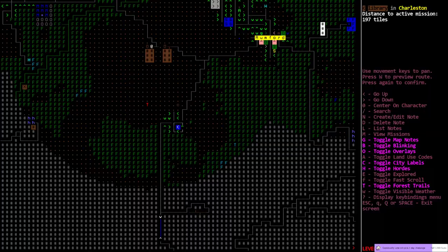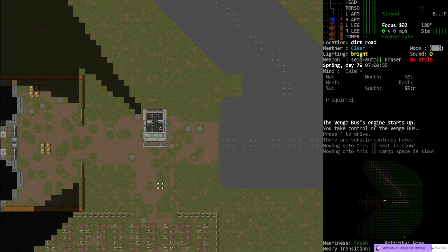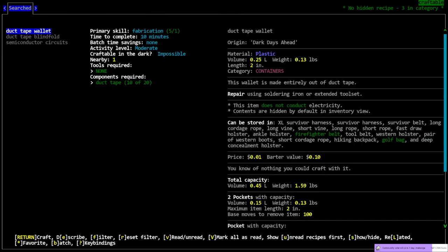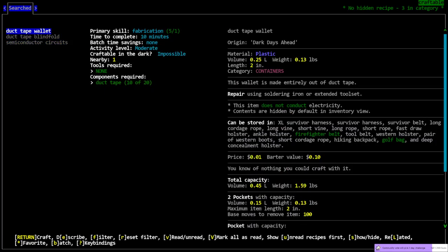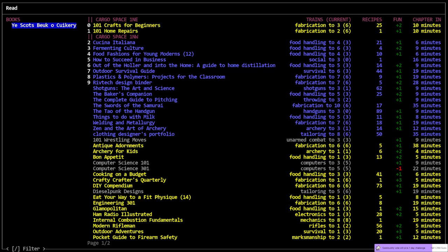I don't know if I'd be able to wait for nightfall, or if that would help me any. We still don't have night vision. Before we get moving - what was preventing me from making duct tape? I don't have the recipe. That would be the main thing - the lack of the recipe. I can't do applied science.